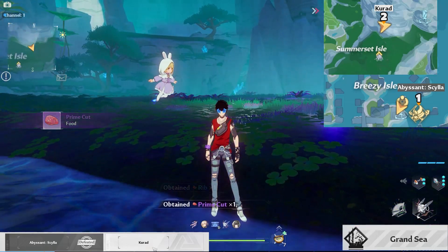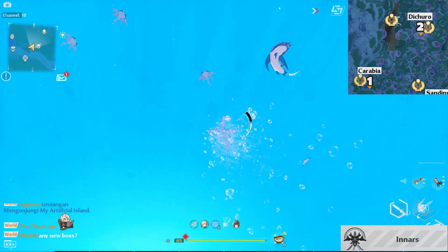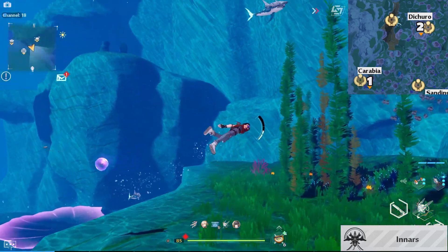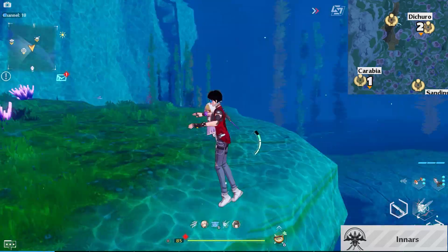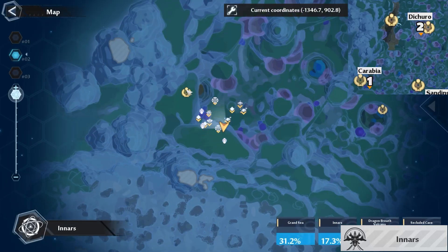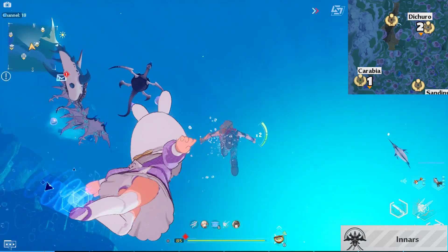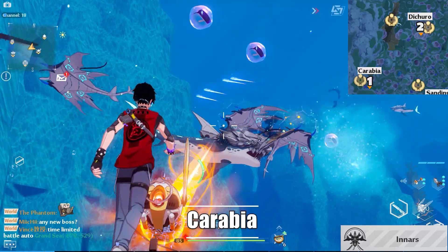Next will be the Inars region, where we have 15 targets. First, just teleport near the teleporter here. From there, just swim above and you will find a shark.